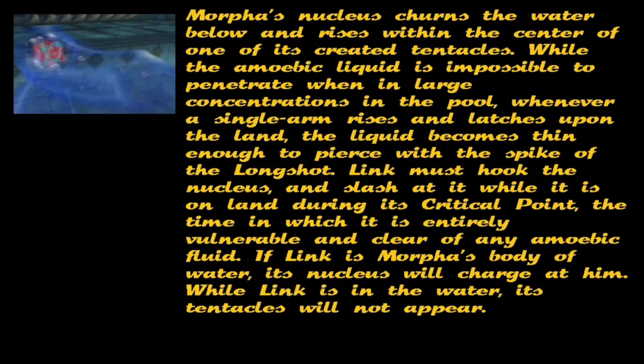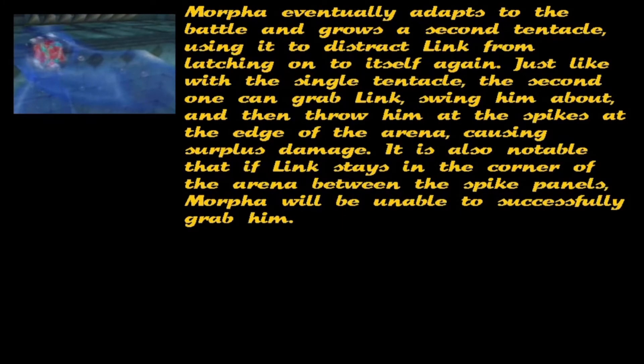While Link is in the water, its tentacles will appear. Morpher eventually adapts to the battle and grows a second tentacle, using it to distract Link from latching onto itself again. Just like with the single tentacle, the second one can grab Link, swing him about and then throw him at the spikes at the edge of the arena, causing surplus damage.